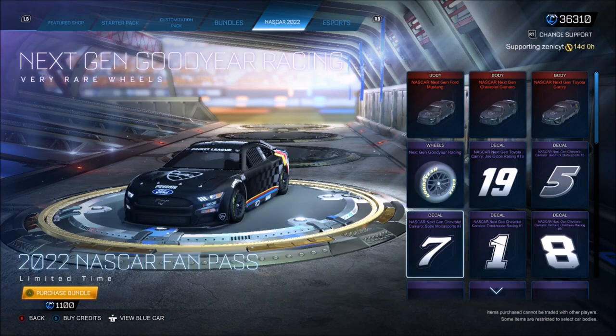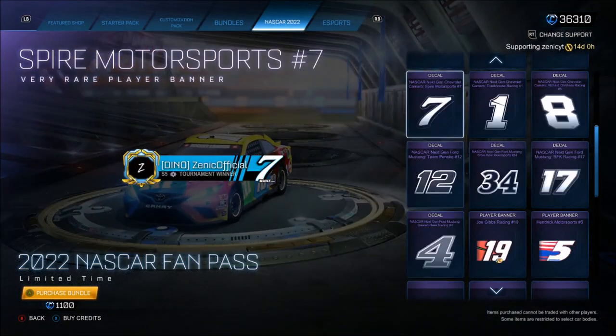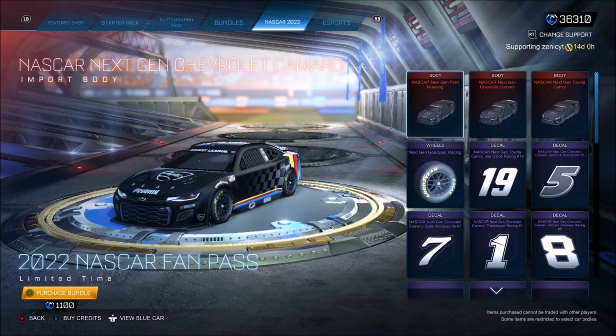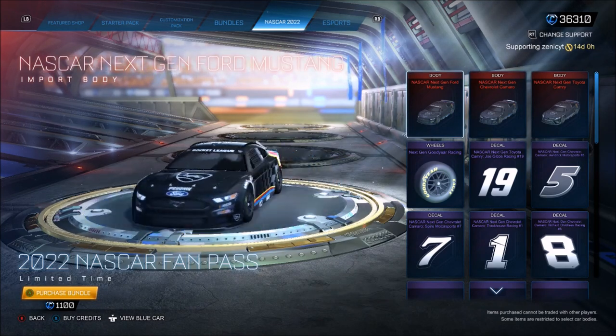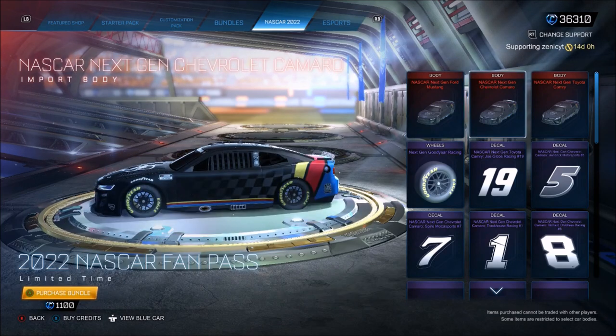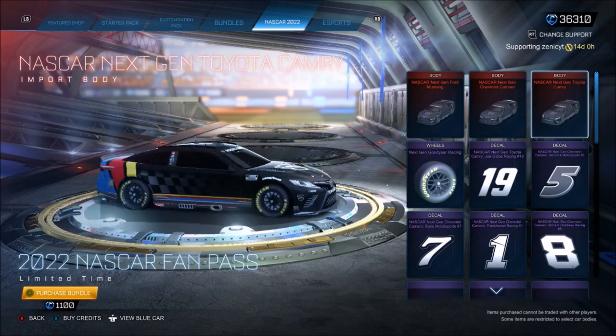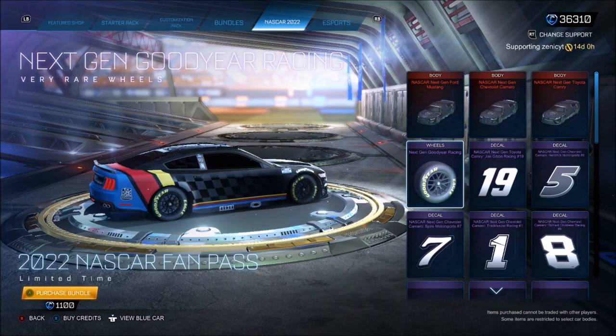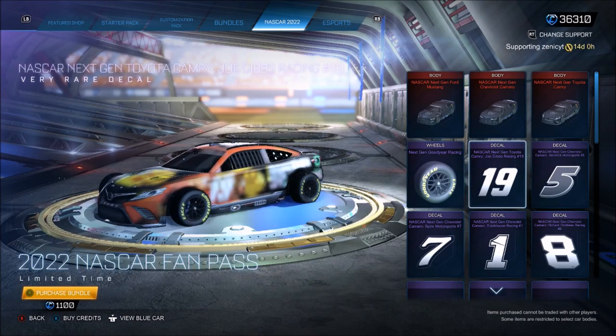We're going to buy it all and then check out everything — that's the best way. So first of all, we get this — clean, looks really, really good in that sort of colour and style. Then you get this. The wheels look very, very clean and match the whole theme nicely with the NASCAR.